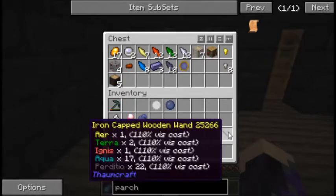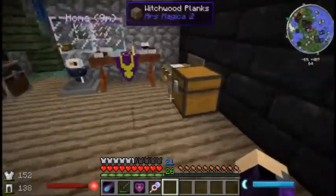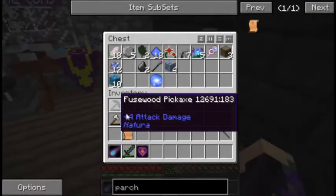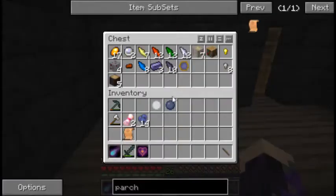So what is our wand looking like? Not very good. Let's put a few things away, put our Magitech staff away. We also need to do some mining, cause I want to do some magic crops — we haven't really gotten into that yet.